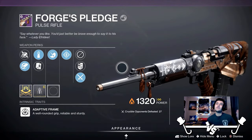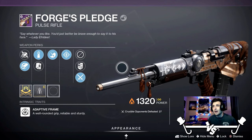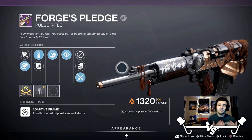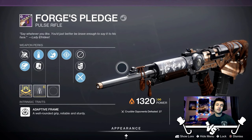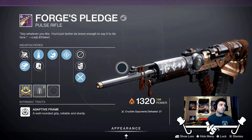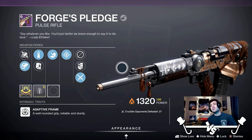Alright, you guys, there you have it — that is the Forge's Pledge. I've been enjoying my time with this weapon but I'm gonna be straight-up honest: you could probably tell I'm not too into pulse rifles. They've always been whatever to me — it's just not the archetype I usually go towards. I'm more of a hand cannon kind of guy; I like precision weapons. But after a few games I started to get the hang of it. It's not bad, you can definitely have success with it, but like I said — it's very average. I don't think that's a detriment to the gun itself; I think it's fine, it's just the archetype it's stuck in.